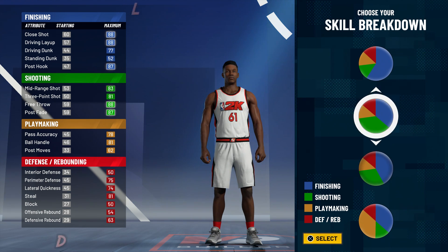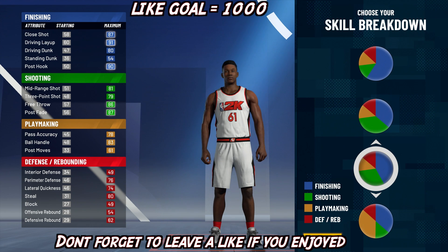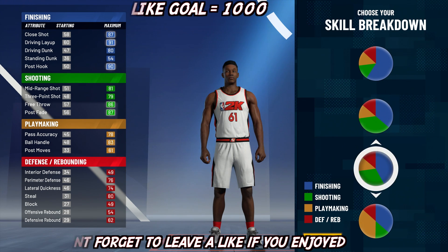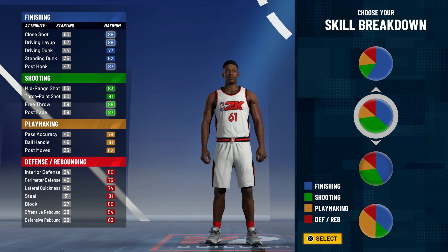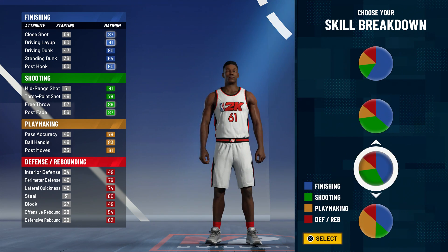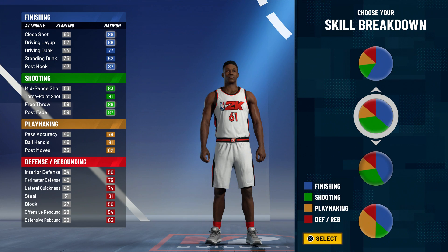But take a look at these pie charts real quick, and I really want you guys to pay attention to something. I've seen a lot of people with their MyPlayer Builders, their creations — they actually neglected finishing. I'm actually taking a look at finishing because if you know my playstyle, you know you gotta attack the rim. If you're gonna be Marcus Chento, you wanna have a Goldbrook build. There are two pie charts right here that I'm looking at.